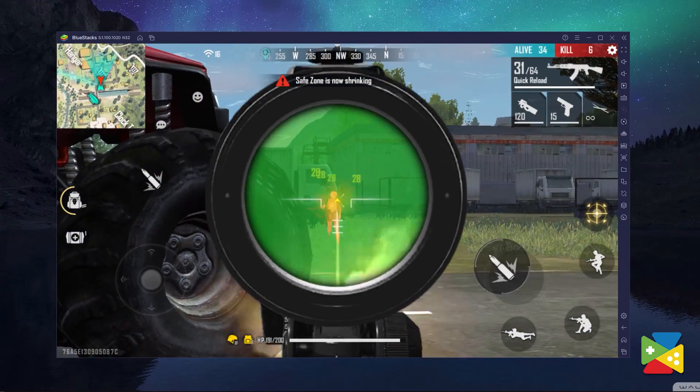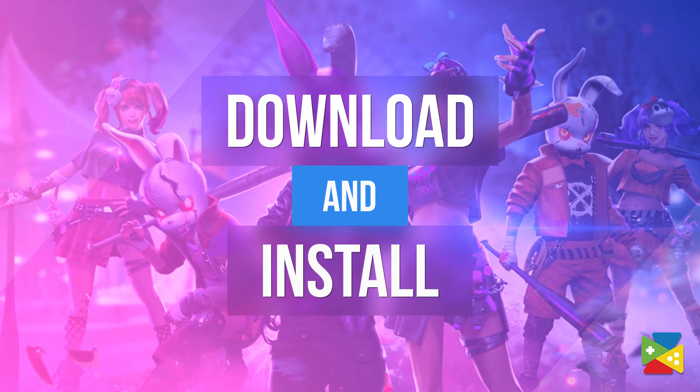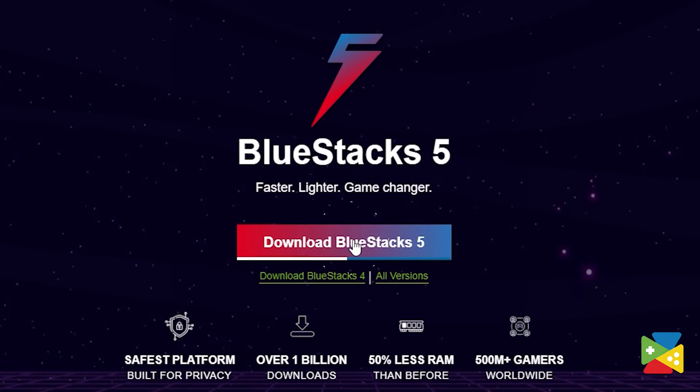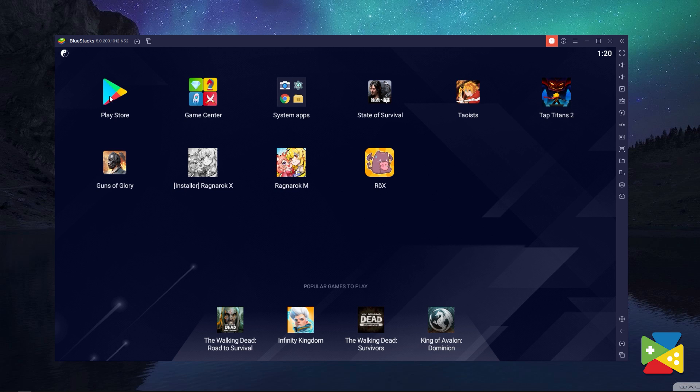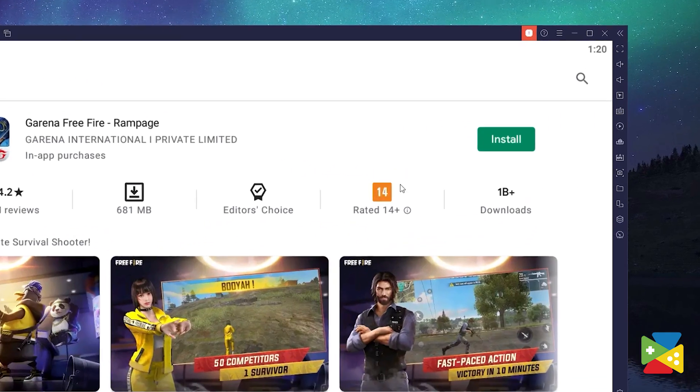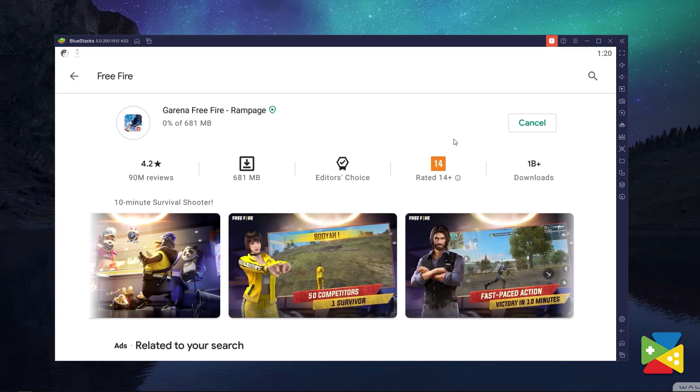But before I talk about everything that BlueStacks has to offer when it comes to playing Free Fire, let's first take a look at how to actually download and install the game. To download and install Free Fire, head to the BlueStacks official website to download and install the latest BlueStacks 5 version on your PC. Once you're done installing, open BlueStacks and proceed to the Play Store. Look for Free Fire in the search bar on the top, then click Install Free Fire just like you would on your regular phone. Once installation is finished, the icon will pop up on the home screen — just click on it and start playing.